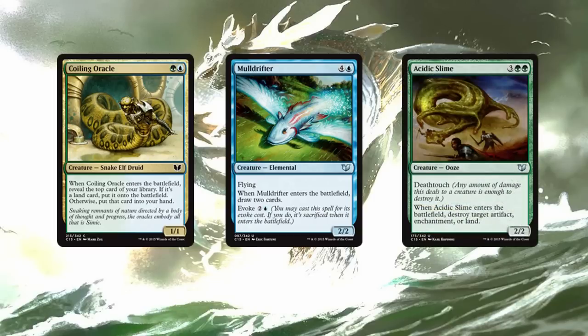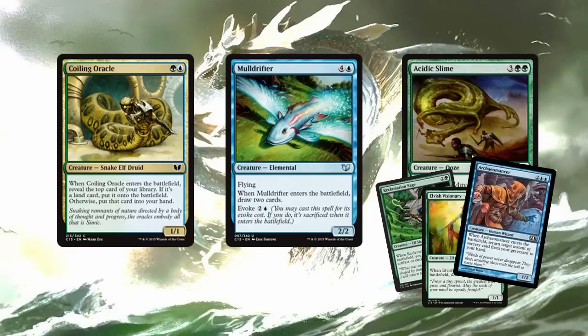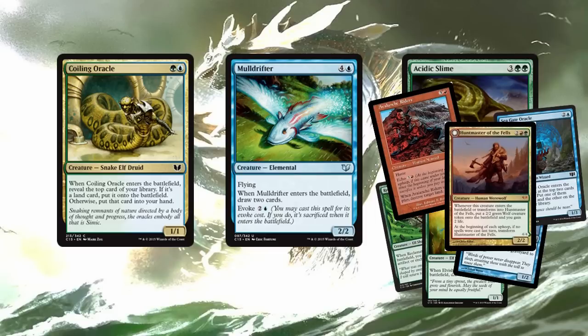Next, we have Acidic Slime. There are so many enter-the-battlefield creatures — you can just do a search, find your best ones, find your favorites, get the ones that fit your meta. I'm not going to talk about all of the Reclamation Sages, the Elvish Visionaries, the Archaeomancers, the Avalanche Riders, the Seagate Oracles. You can look these up. Riku has tons of value, but that's not what this deck is about. This deck is about the combos.